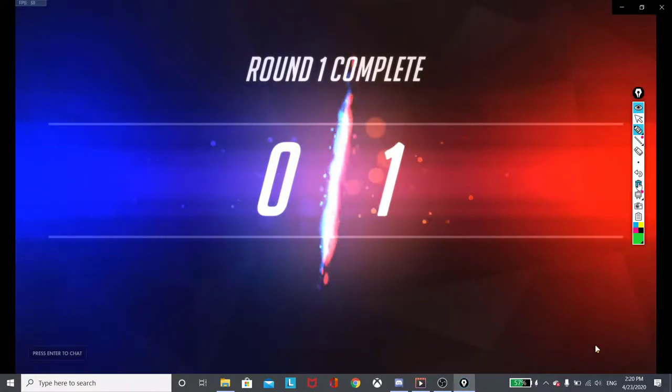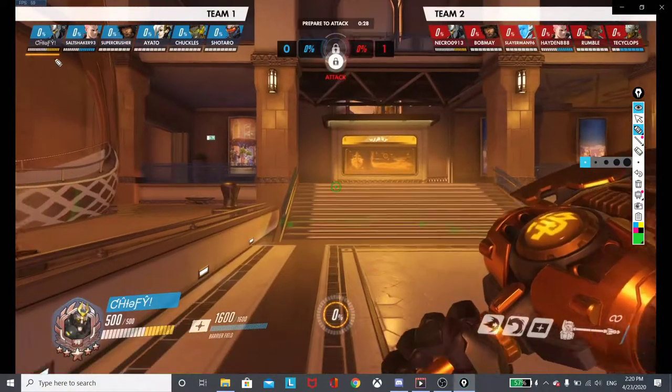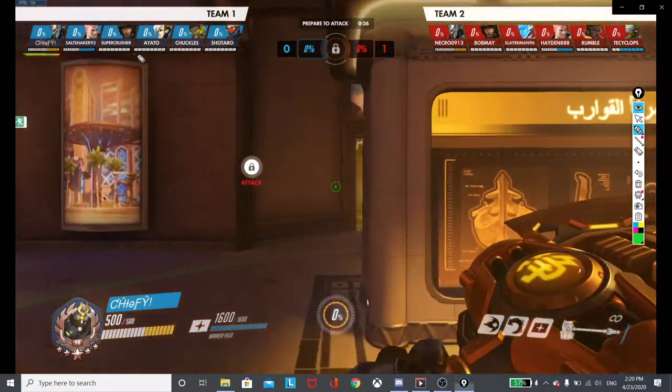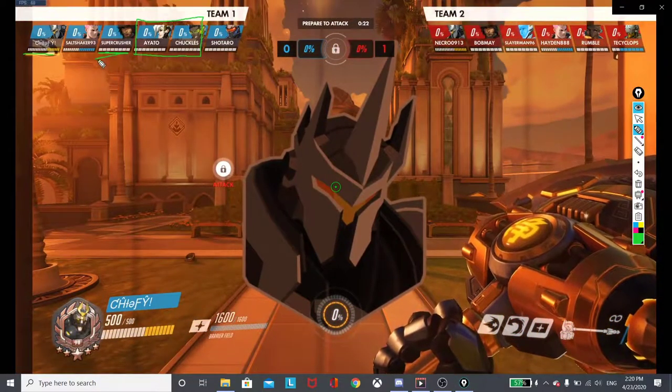They should have switched off the Mercy. Something that Ayato points out herself is that she should have switched off the Mercy earlier. With Chiefy's playstyle, this healer composition is not healing him enough, especially once they switch off the Veira onto the McCree.